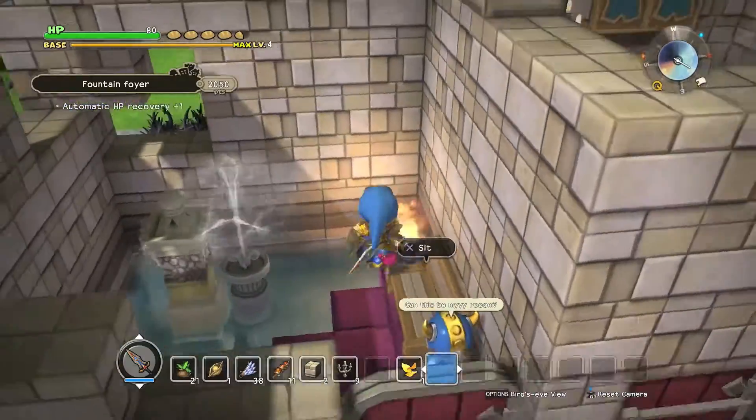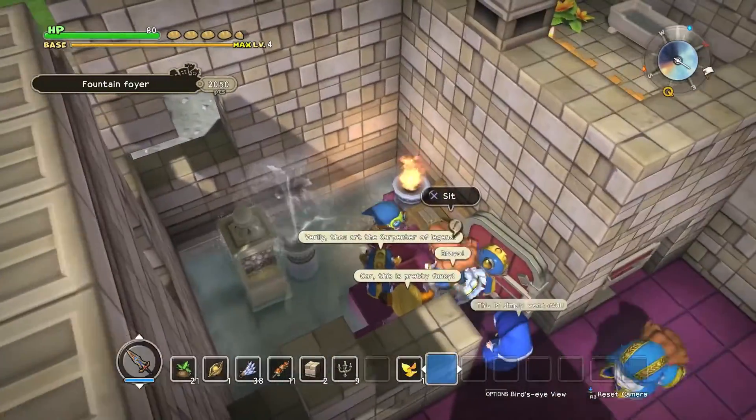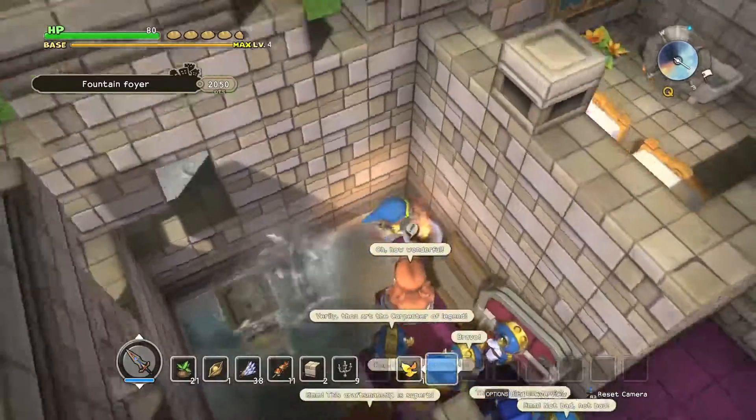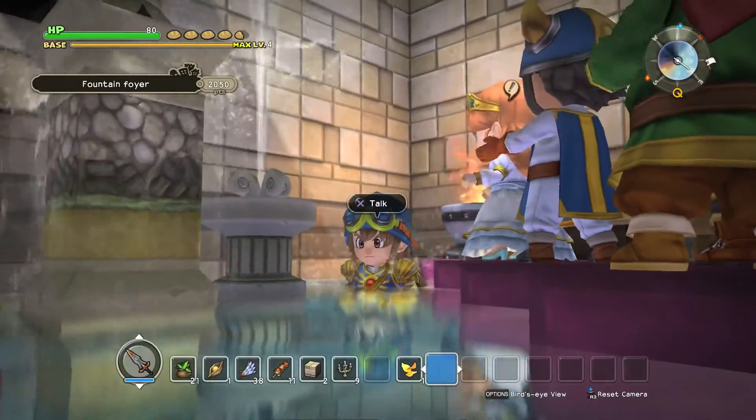So yeah guys, that's how you build the fountain foyer. You can take a swim and jump through the fountain. Oh god, they're all coming in for a pool party — guys, please, there's no room! All righty guys, that's how you build the fountain foyer; we're currently taking a bath.